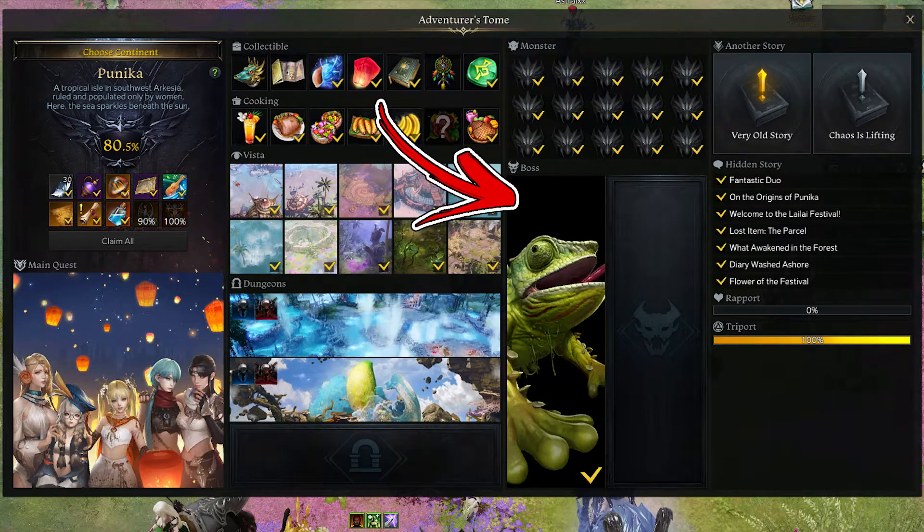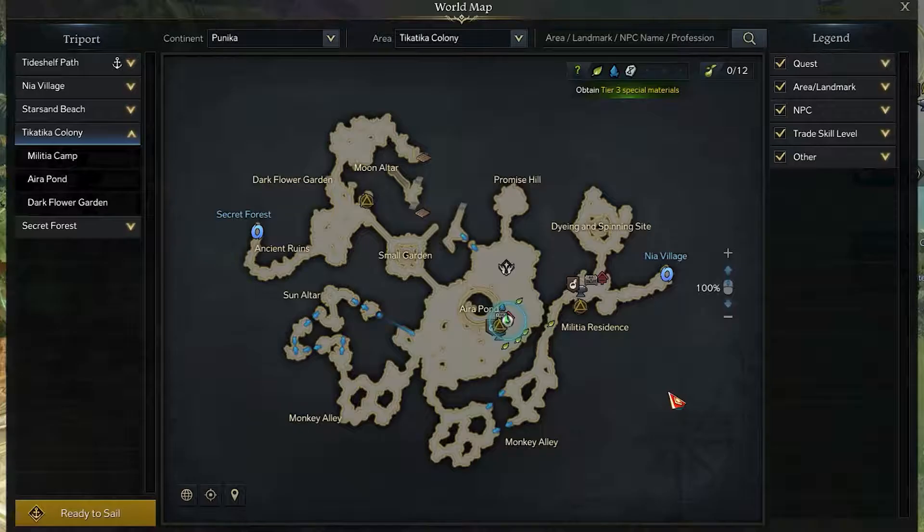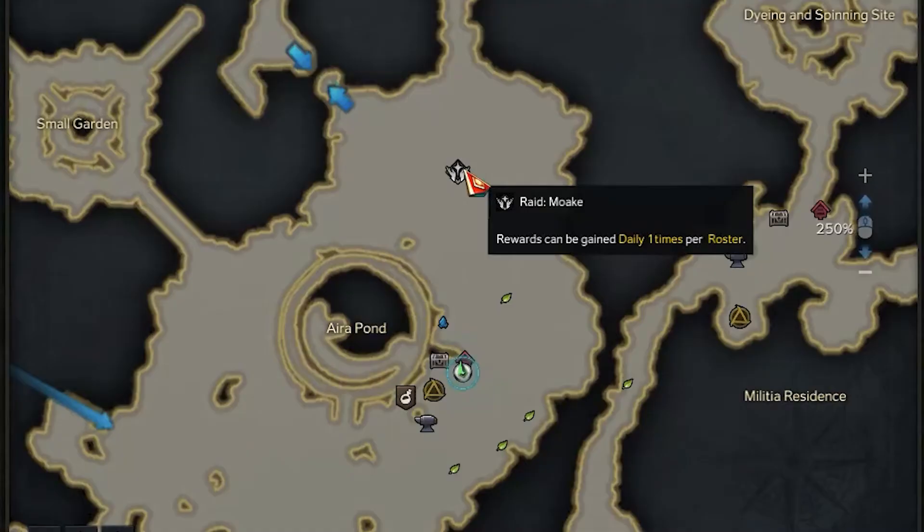In the Punica continent, the boss takes the name of Moake. In order to find it, you have to visit the Tikka Tikka colony area. Start from its central triport called Aira Pond. Above its location, you will notice a raid icon, and that is where the boss spawns.